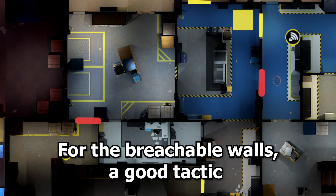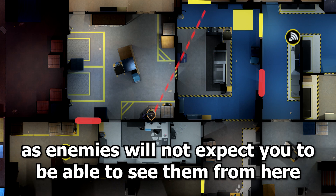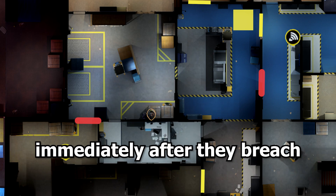For the breachable walls, a good tactic is to simply stay where you are and watch A site from an off angle, as enemies will not expect you to be able to see them from here. You can also buy a frag grenade or an incendiary to slow down the enemy immediately after the breach.